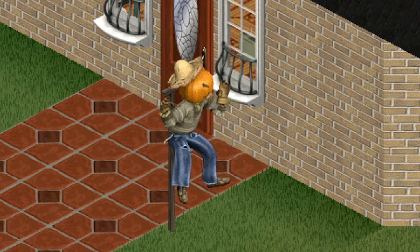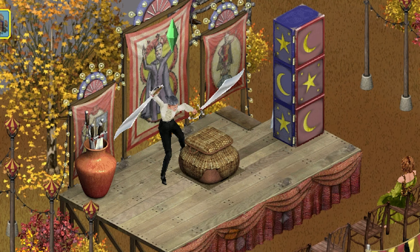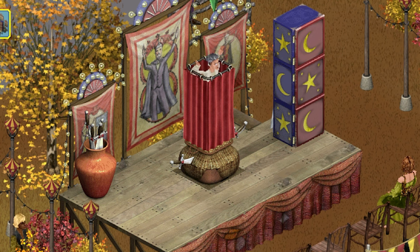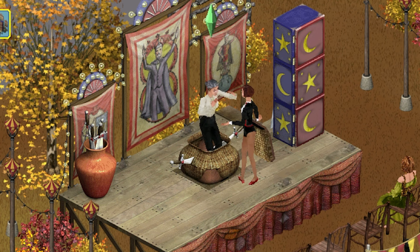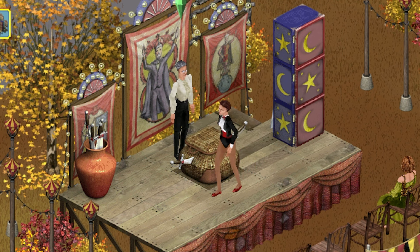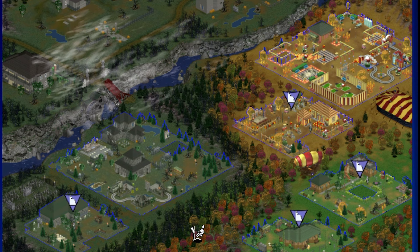I mean, we all know about this horrific item, right? While the Sims didn't have an official Halloween holiday, the Making Magic expansion pack gave players all the tools they needed to create a spooky Halloween-inspired gameplay experience. With magic, supernatural creatures, eerie decorations, and spell casting, players could easily replicate the spirit of Halloween in their game, turning their Sims' lives into a magical haunted adventure. This really set the stage for later Halloween-themed updates across the series.